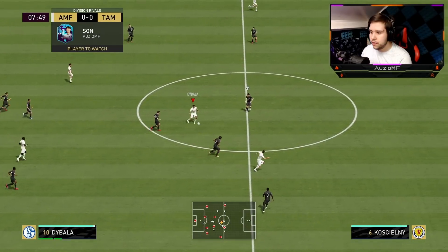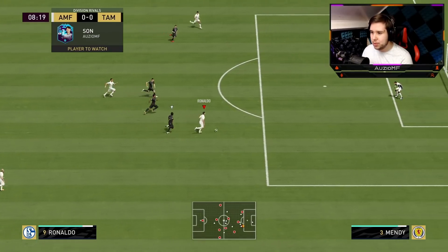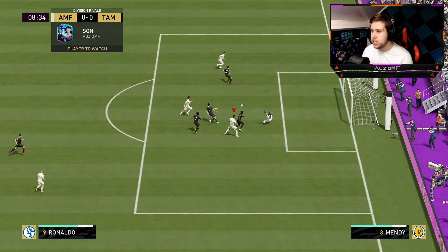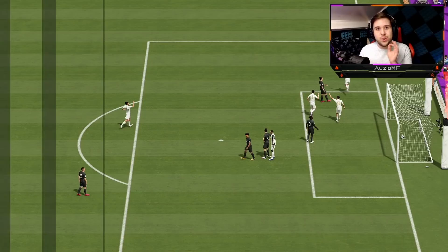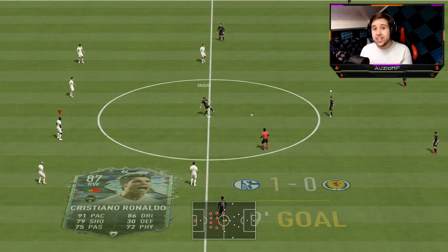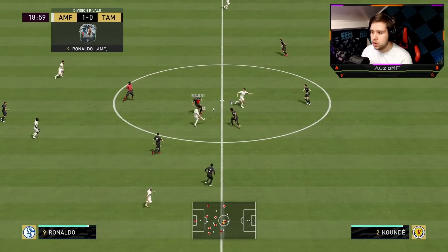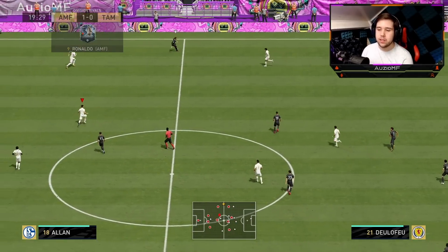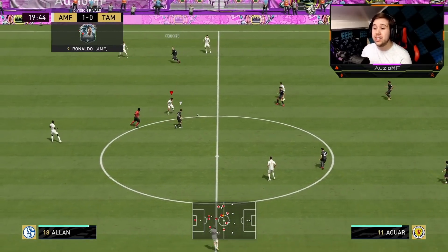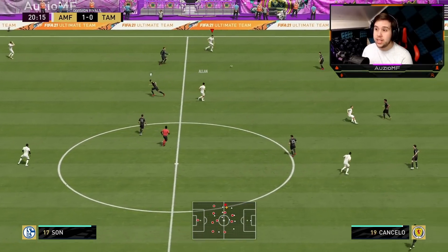Ronaldo going for that quick one-two — he is onside. Going for that cross-goal finish, and Ronaldo placed it right into the corner even though the keeper moved that way. Then going for an over-the-top through ball and the pass is horrendous — those kind of mistakes I'm expecting from him. The long passing and short passing has obviously been decreased, so I can understand why that's not going to work.